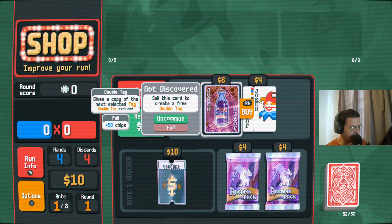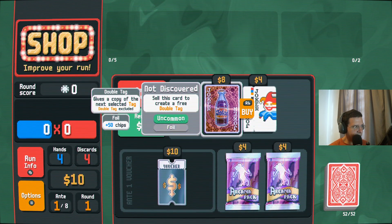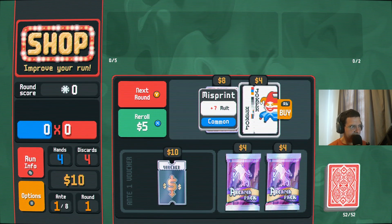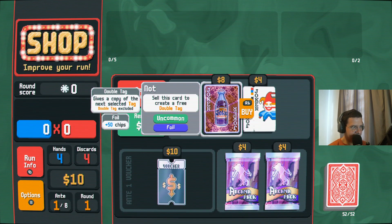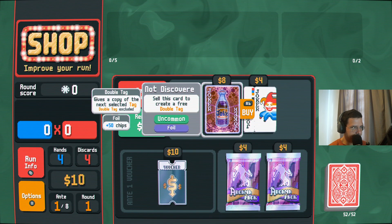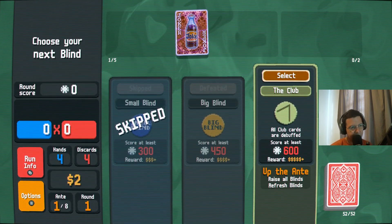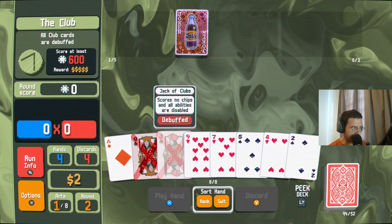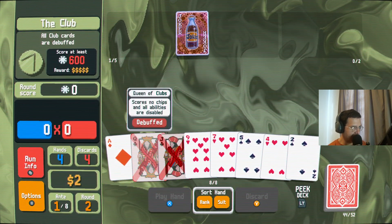All right, we've got a 10. Gives a copy of the next selected tag — double tag, double tag. We can take it for the chips. Definitely gonna have to sell it at some point. It's an interesting start. Clubs are debuffed here. We got plus 50 chips from this card; it doesn't really do anything else for us right now.